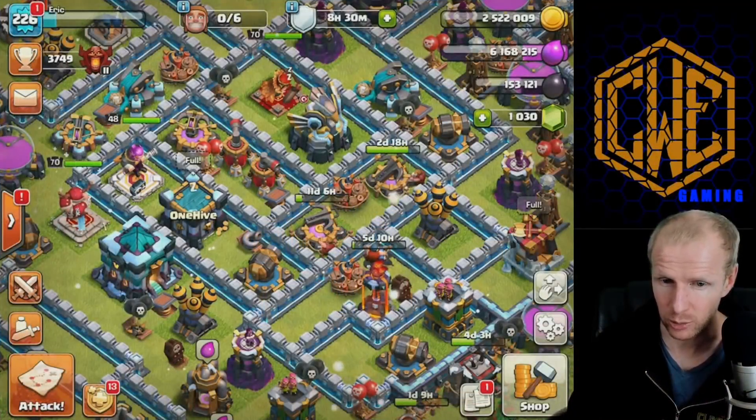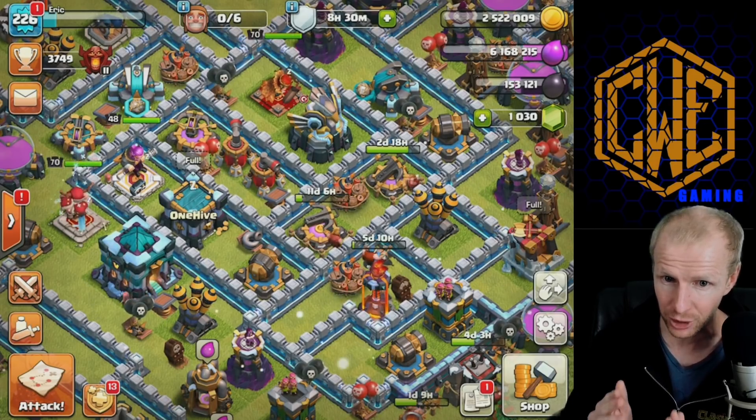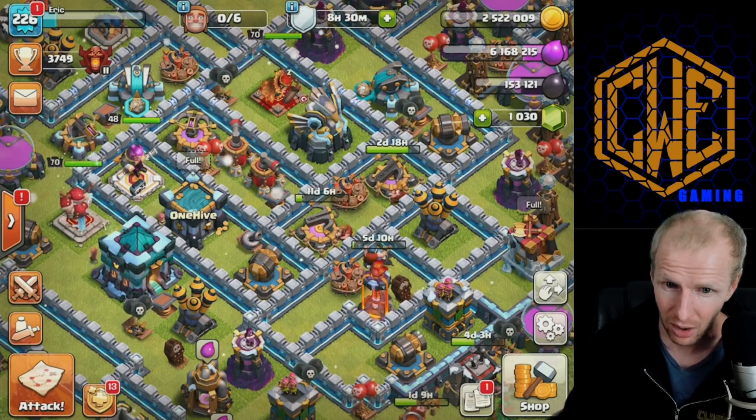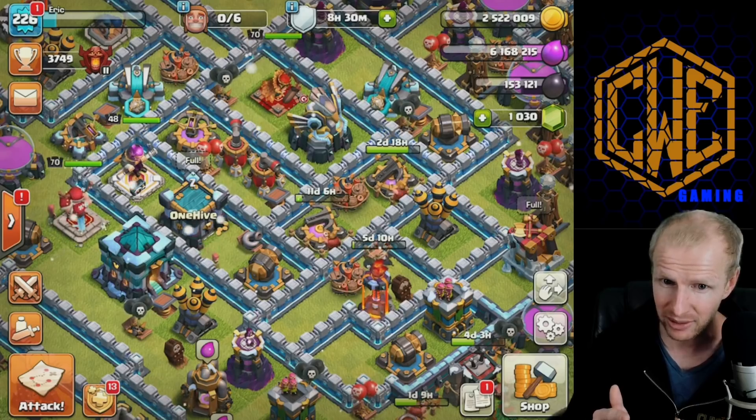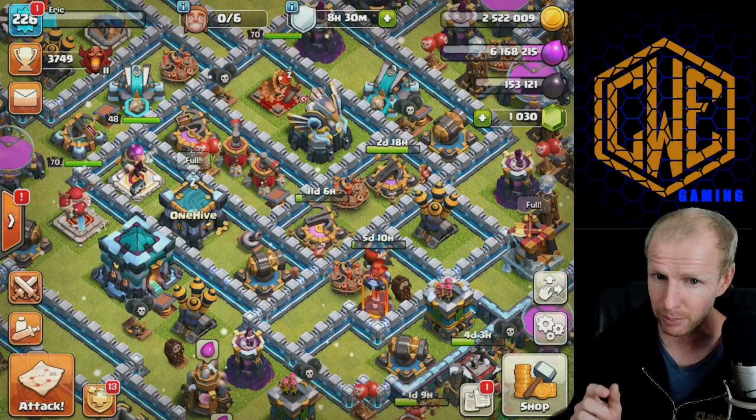Hey, what's going on guys, welcome back to Clash with Eric. Today we've got a crazy war going on — it's all Town Hall 13, 30 versus 30, and we caught it all live. There were a lot of amazing attacks that went from both sides during this war, but one attack in particular caught my attention.